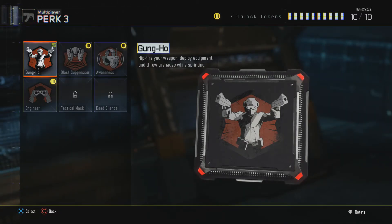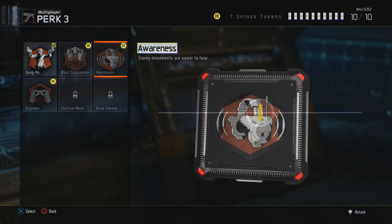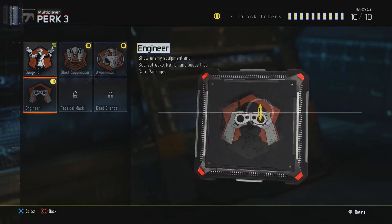Moving on to perk 3: you get gung-ho, which lets you fire weapons, deploy equipment, and throw grenades while sprinting — I like gung-ho a lot. Blast suppressor means no mini-map signature when thrust jumping, and it suppresses your thrust sounds — think of it as Advanced Warfare where enemies won't really hear your exo movements. Awareness makes enemy footsteps easier to hear. Engineer shows enemy equipment and scorestreaks, lets you reroll and booby trap care packages — you can just counter that, so it's really good.